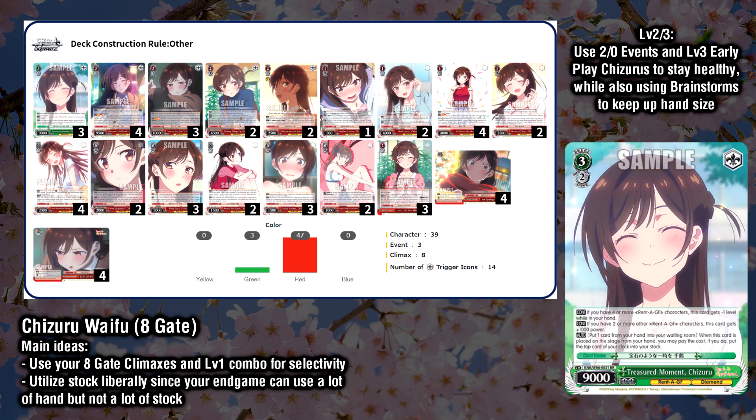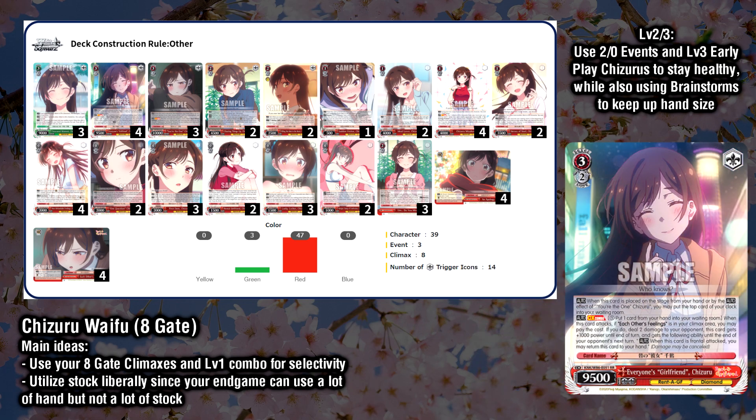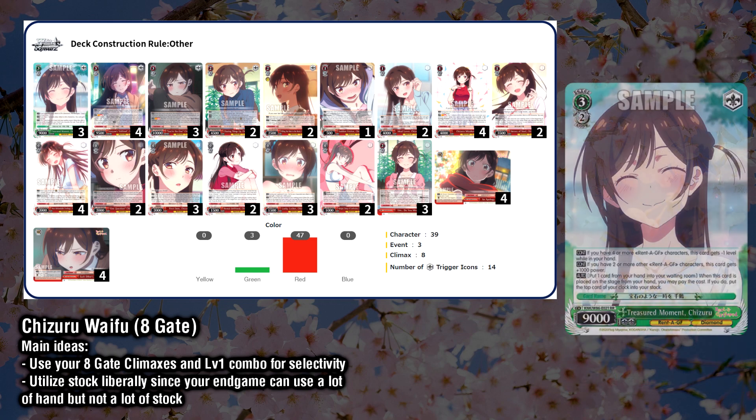At level 2, use the 2-0 event and 3-2 Chizuru early play healer in combination with the level 2 global support. And finally, go for the kill with the level 3 burn combo. One last note about this deck is that you've probably noticed that this deck only has 3 green — the early play itself. The reason I chose to only play those as green is because I felt the high amount of selectivity between the Gate Climaxes and the level 1 combo made it okay to only play those 3 copies, while still being able to play the early play. With its 4 or more onstage early play condition, you're not really looking to play multiple at a time, so if you can level one of them and then play another, you're basically good to go.